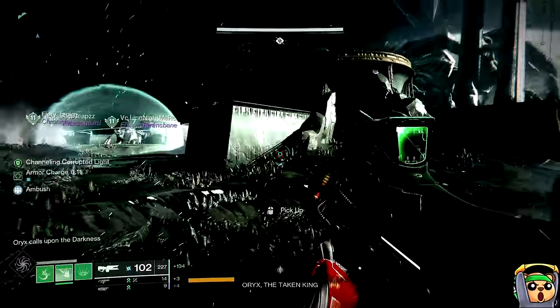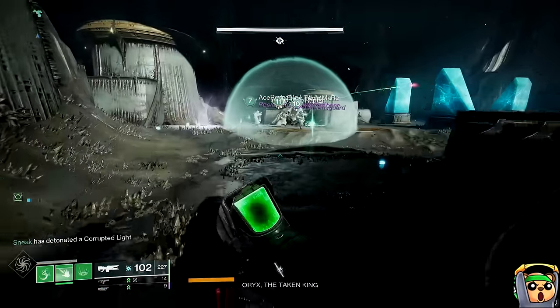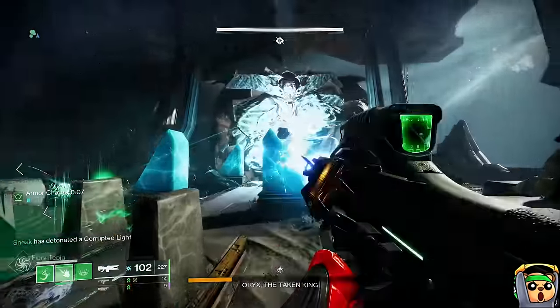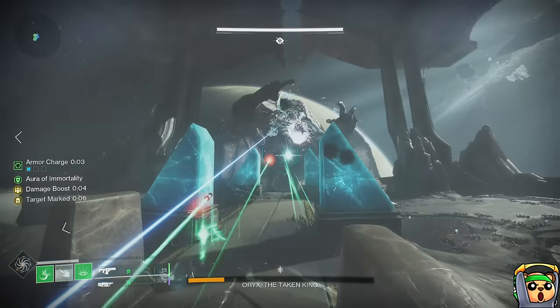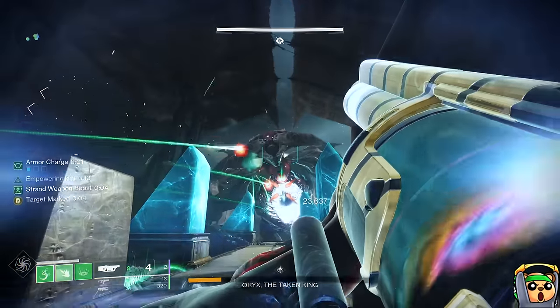Final two things: what's the roll and why should we care about this GL? The roll is Spike Nades, Envious Assassin, and Bait and Switch. You could also run Demo instead of Envious for like a Warlock build, but for the most part Envious is your go-to.